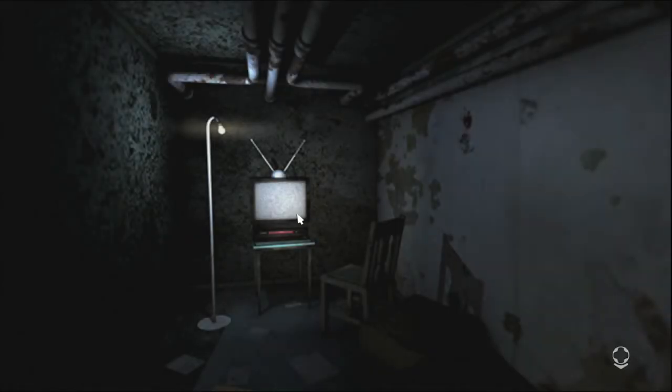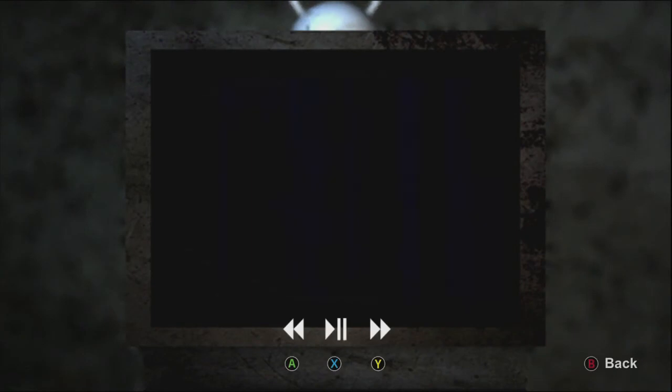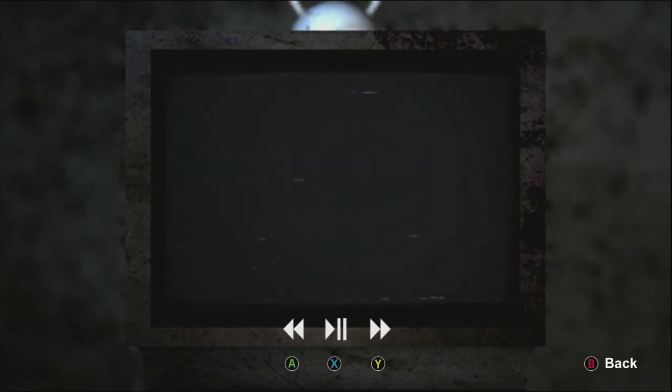At this time, use the key on the door. As you can see, there's a TV right there and what you need to do is stick the VHS tape in the TV. So make sure you do that. Now you're supposed to do this to get a solution to one of the puzzles.